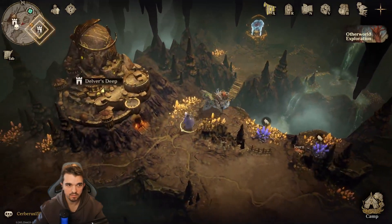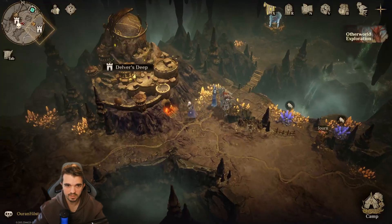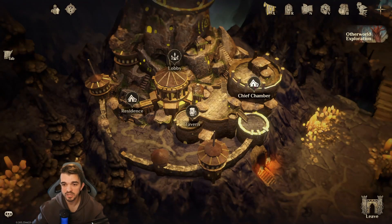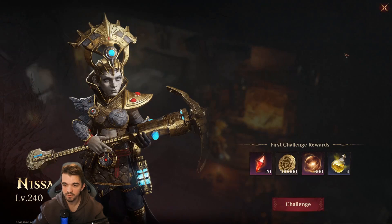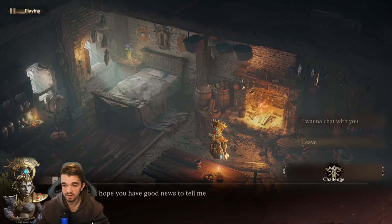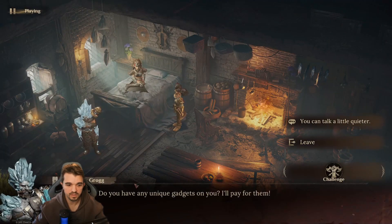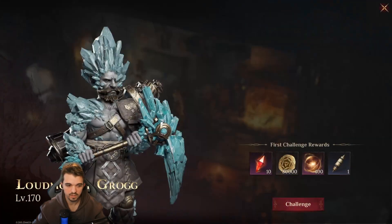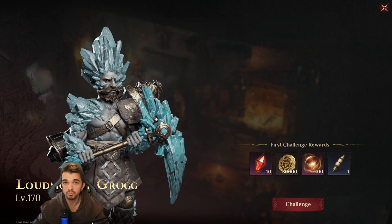Then we need to fast travel there and we can find some more challenges in here. We can find two inside this castle — one challenge is inside the shift chamber, it's Nissa that we can challenge, level 240. This one is really hard. Then we can go to the residence and fight the Loudmouth Grog, which is level 170. And as you can see, this one gives an apprentice scroll, which is really good. All of them also give infinity.